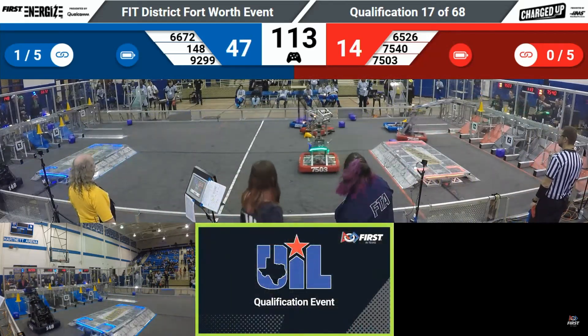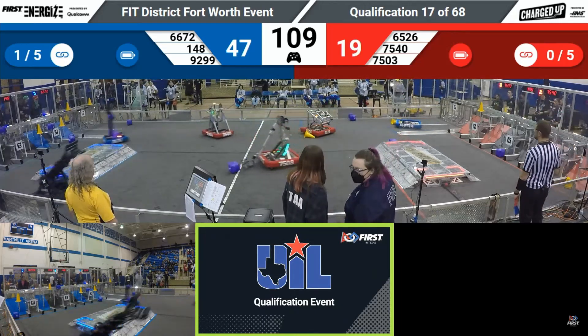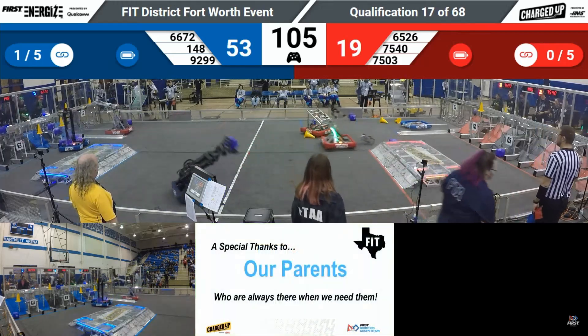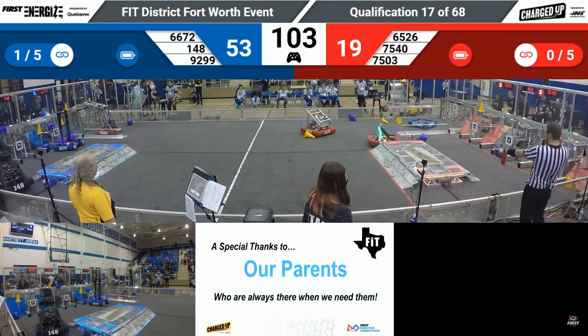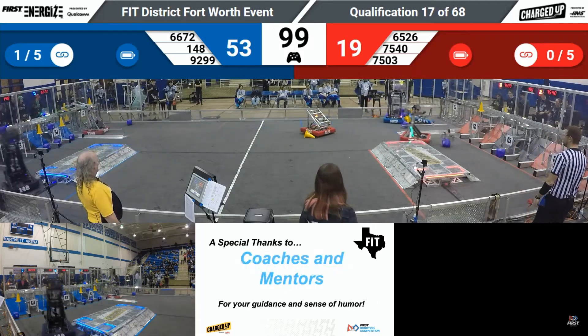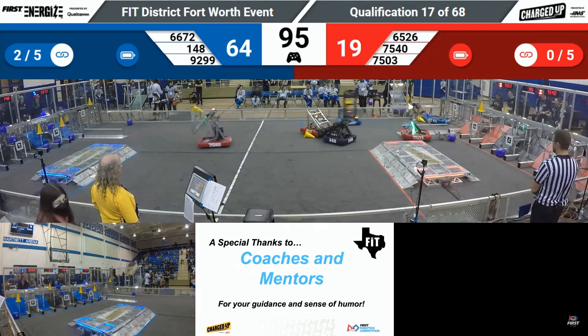Let's see if they can maintain it as Red Alliance tries to make up the difference. 7540 scoring that high cone, and 148 doing the same with the cube on their side. 6672 has a cube in tow, going to launch that and place it in the hybrid node. That's going to complete the second link for the Blue Alliance, with only 20 seconds passed in the teleoperated period.